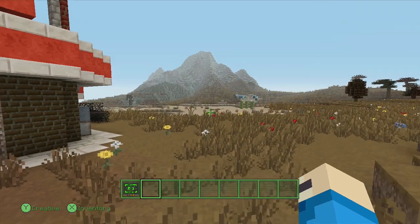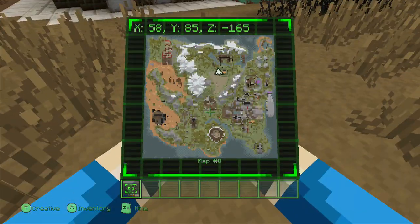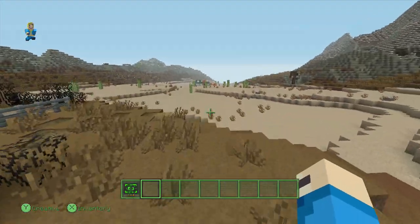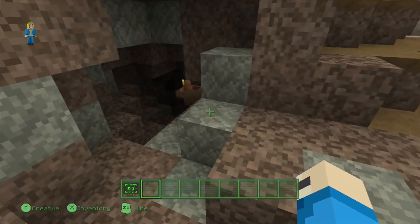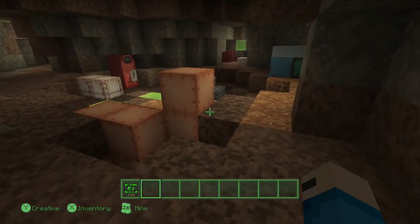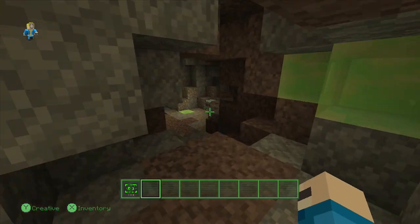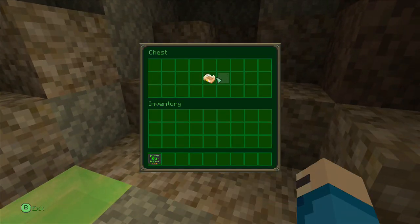Let's get straight to finding the music discs. The first one is actually not too far from here. It's right here on the map, next to the Red Rocket building. You're gonna come this way, and there's a cave. I probably should have got some night vision on me. In this cave, you're gonna follow the trail over here, and then there's a chest. In this chest is the first music disc.